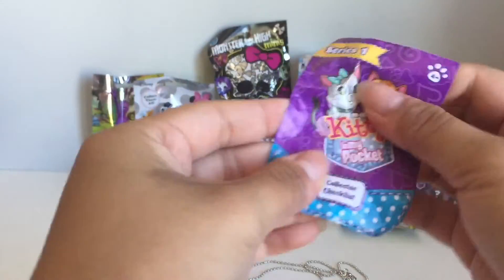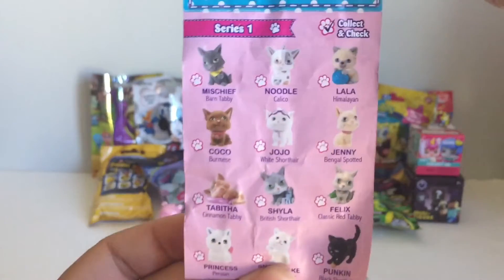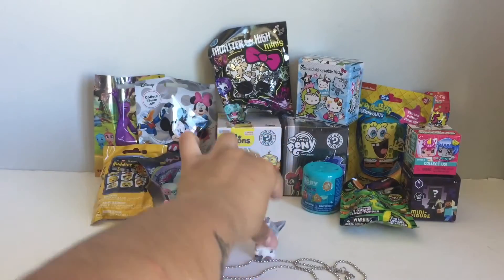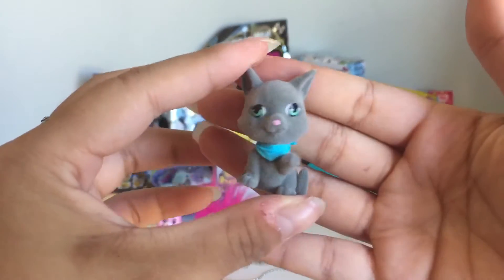Let's see — so here is the checklist and here are the ones that you can get. Here are the ones that we got. Very cute! And these are fuzzy, so that's awesome. And this one — this one is very cute. I love this one.